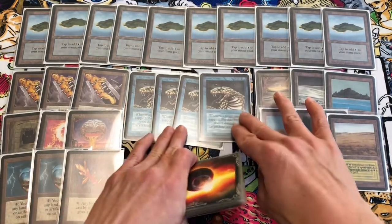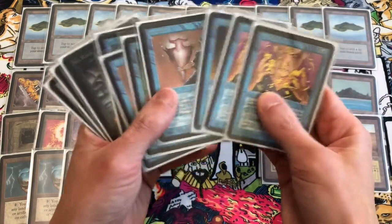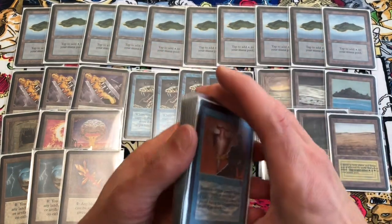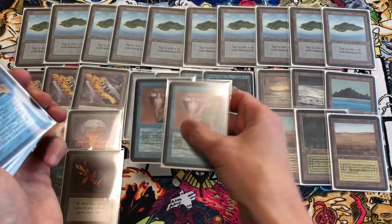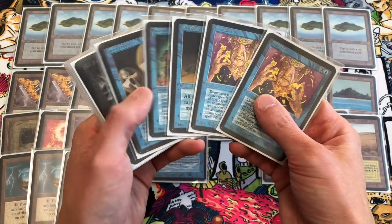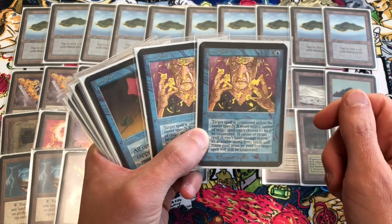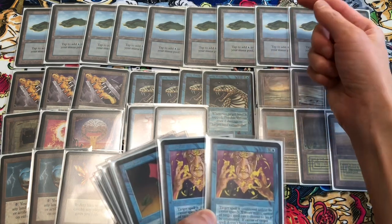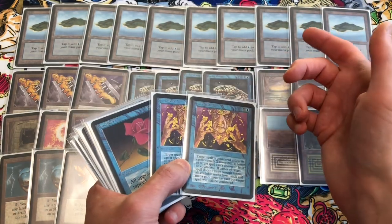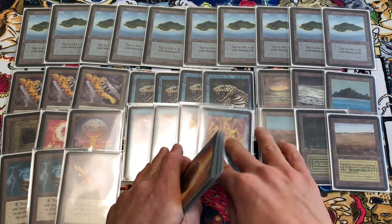If you have Icy Manipulator you can tap their lands and do two damage to them just for having that land in place. That's four copies of Psychic Venom. We also have Unsummon — if they have cards in their hand and you have Black Vice on the table and they cast a creature, you can cast Unsummon to put their creature back into their hand so they take damage for having cards in their hand.